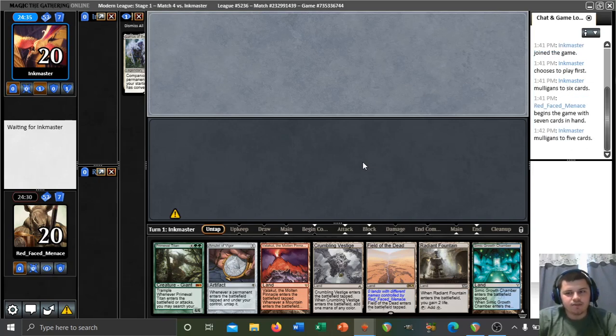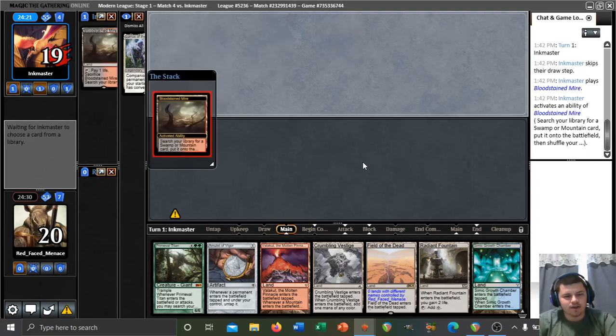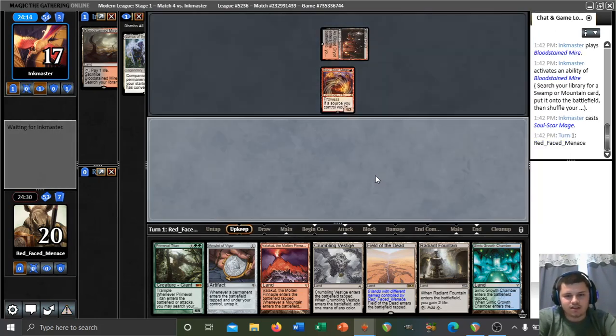Lyriss could mean a number of things. This could mean we're playing against Boggles, or Burn perhaps, or some kind of Jund build. Red-Black Prowess plays Lyriss. We see Bloodstained Mire, so it looks like this might be Red-Black Prowess. Let's hope they're playing a creature on 1 and not a Thoughtseize. Creature on 1 — I'd like to see it.